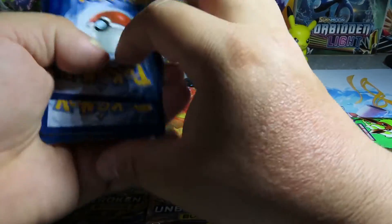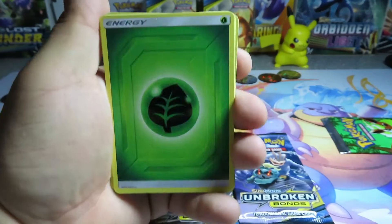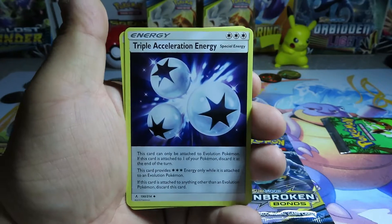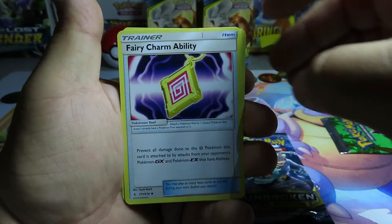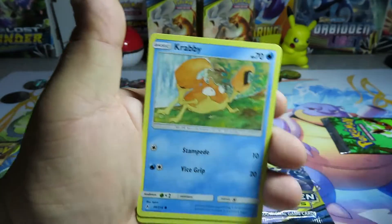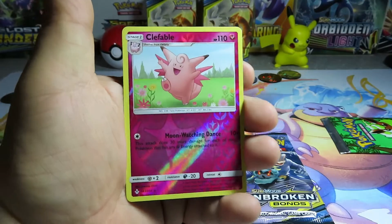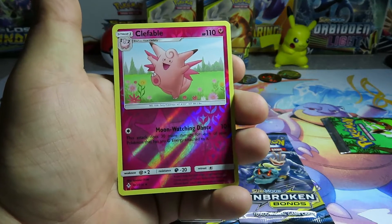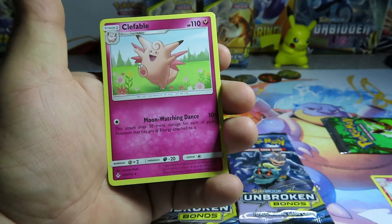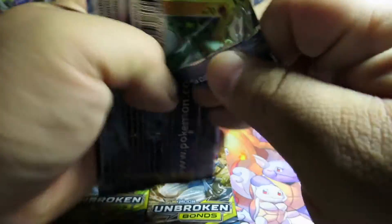Alright here we go - a Leaf Energy, a Raichu, a Triple Acceleration Energy, a Fairy Charm, an Ability, a Lick of Tongue, a Litten, a Krabby, a Tangela, an Oddish, a reverse Clefable, and for our rare a regular Clefable. Nothing exciting out of booster number one.